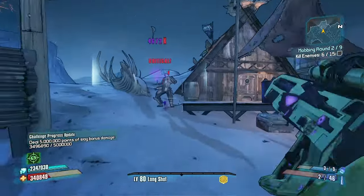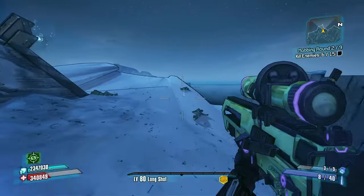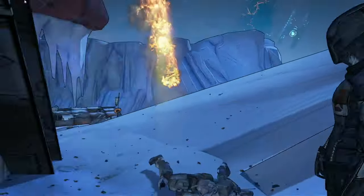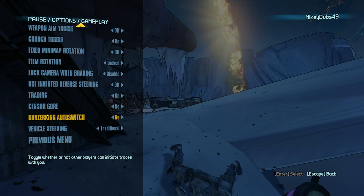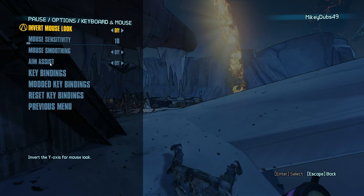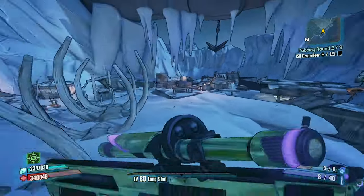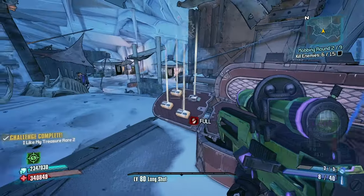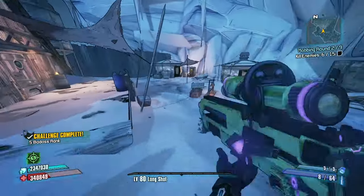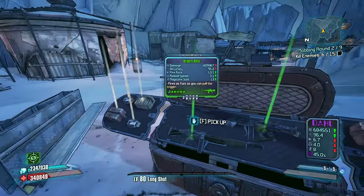Console players have it easy when it comes to landing those quick-scope crits, I swear. When I turned on the aim assist function, I had someone in the comment section say — here's a bunch of timestamps, 'I know you're a cheater.' I told them I have aim assist on — it's not cheating. I turned it off.